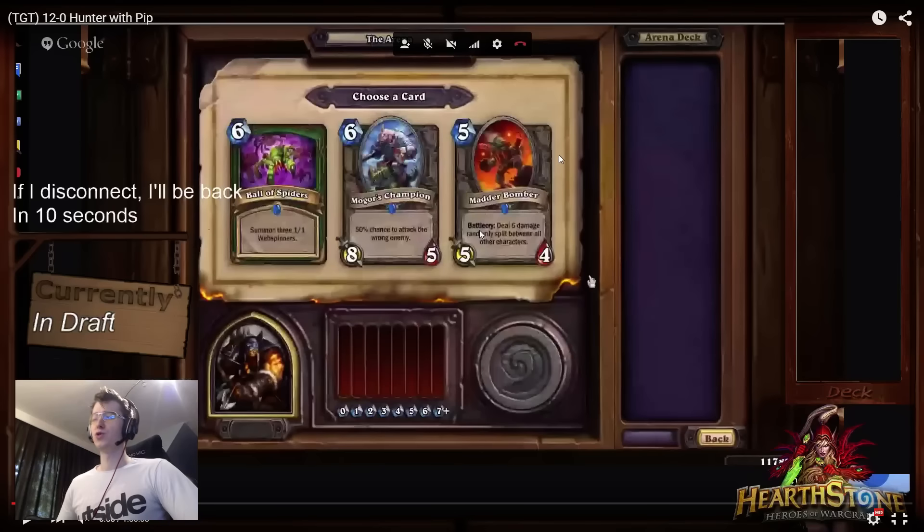Madder Bomber usually is just going to throw bombs on your own guys, because as a Hunter you should be playing really aggressive with lots of early-game minions, so by the time turn 5 comes around you should be the one with slightly more minions on the board. Statistically, Madder Bomber is just going to be worse for you than for your opponent.